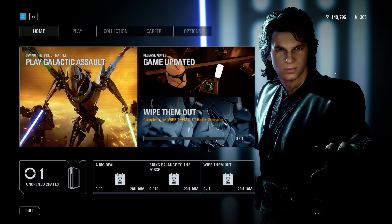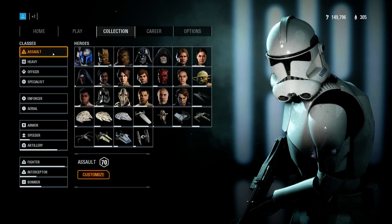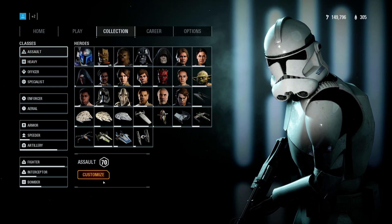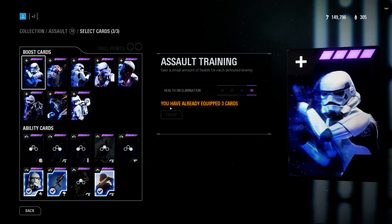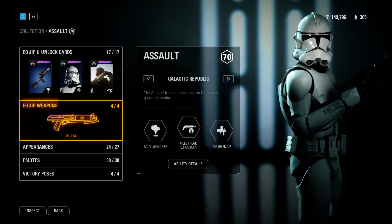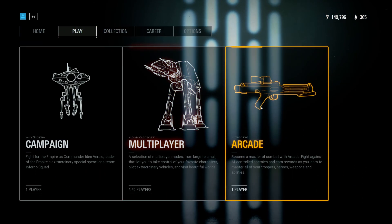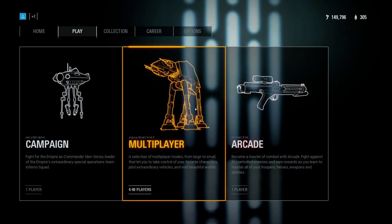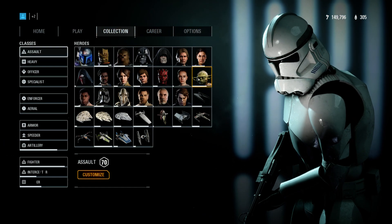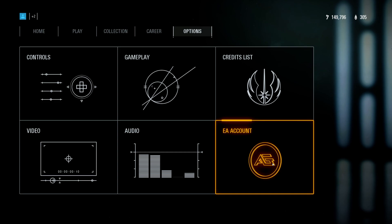First of all, when you go over some items in the Collections menu or the menu itself, you can see that it's getting highlighted — like it's getting a little bit of a glow. It happens with star cards, weapons, appearances, stuff like that. Even when you go into searching for a game, it does stuff like this. That is amazing. I'm gonna be straight up honest, I dig this, this is really cool. I think it's actually one of the best features that they added with this update.